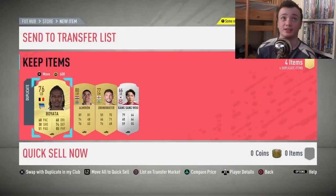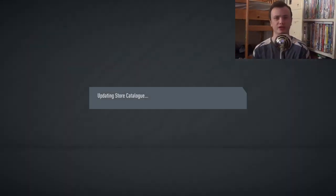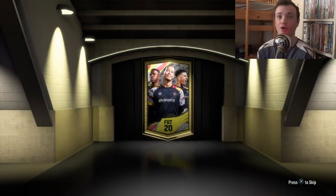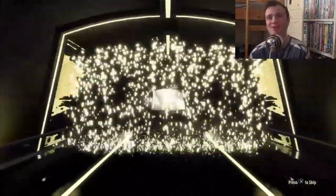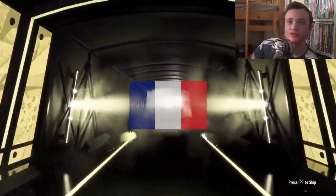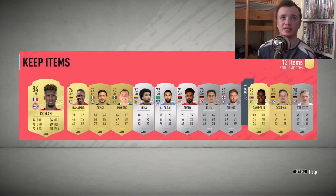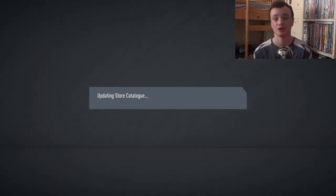I'm going to put him up — silvers tend to be worth a good bit. These prime electron player packs are paying out! Another board — not this time. A French left mid — Lemar. 84-rated, not bad, but not a great player in game from what I've found. He has the same work rates as Martial and even Martial isn't that great for me.